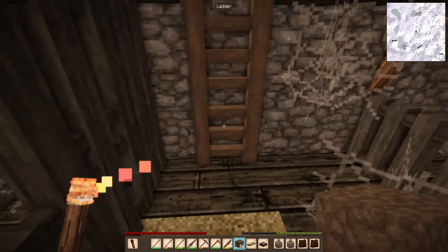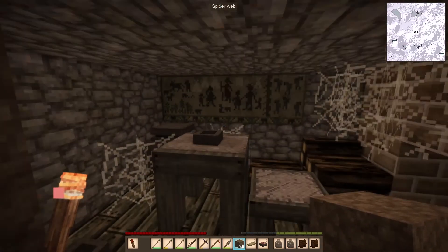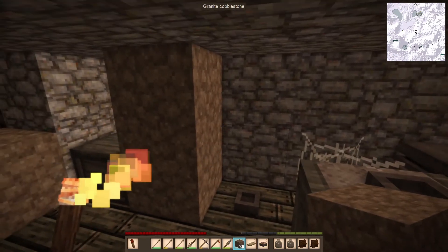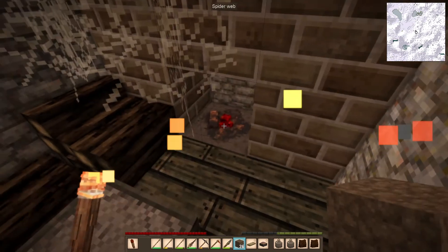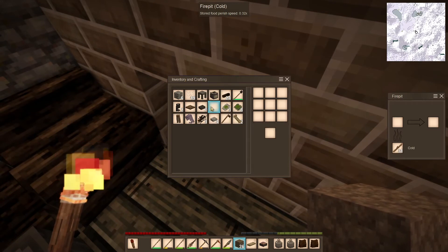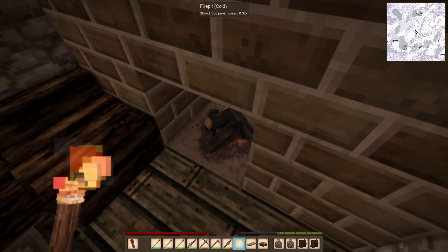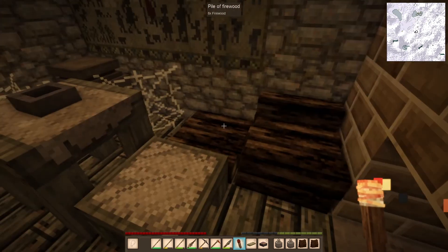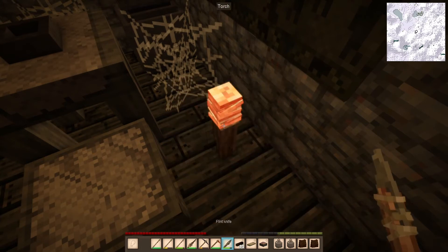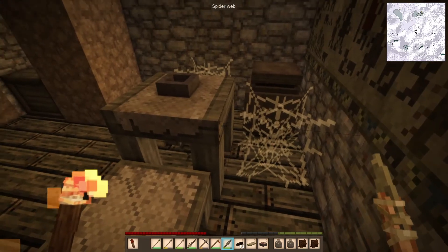I wonder if there's anything more down here. I feel like I need to pop a torch down here. Things would probably be able to spawn down here. This is such a find. Oh, you know what? There's a fire pit right here - I can make more torches! You're trying to get in? You're not allowed in - this is mine. Stay out. Let's pop these in here and light it. Let's make some torches quick. Nice. I'm going to have to drop something so I can pick up this. I want all these things.